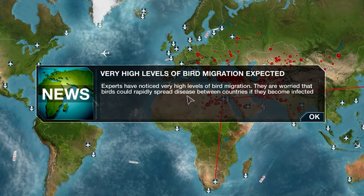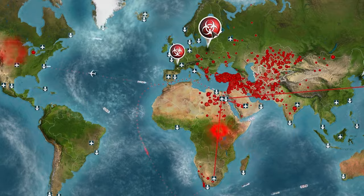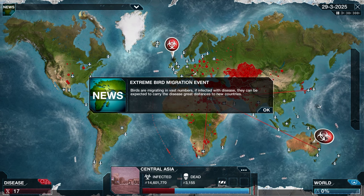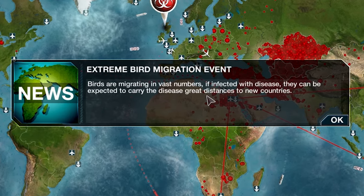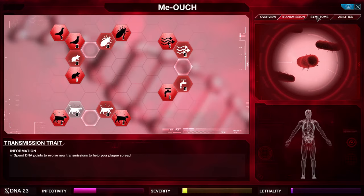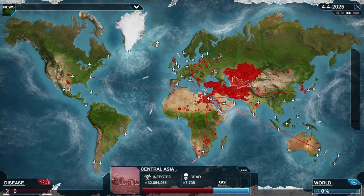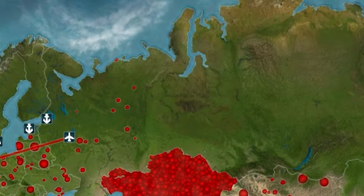Experts have noticed very high levels of bird migration — they're worried that birds could rapidly spread disease between countries if infected. The infected rate is skyrocketing. We have enough DNA for Bird Hunt 2 — packs of cats are being rented to secure crops from avian pests, increasing mutation, infectivity, and land-based transmission. We've also got enough for heat resistance 2 — cats start to sweat, allowing them to withstand extreme heat. That should help get the hot countries infected. With the world pushing equality, we should also start working on the cold countries.